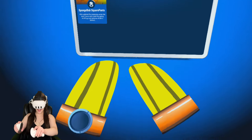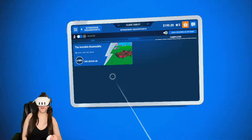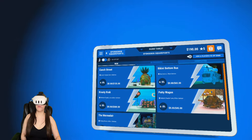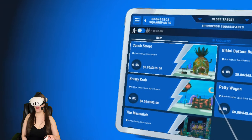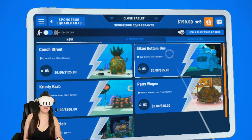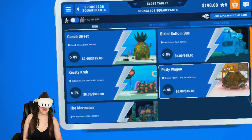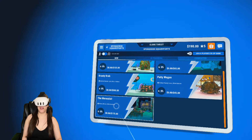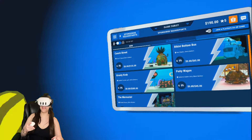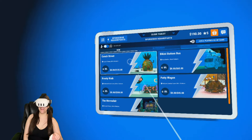We have the Invisible Boat Mobile - I already completed that one. The other options are Conch Street with the famous pineapple under the sea, the Bikini Bottom Bus, the Paddy Wagon, the Crusty Crab, and the Mermelair. We'll go with the classic pineapple under the sea and do our best to get that thing squeaky clean!